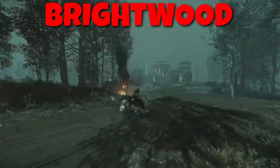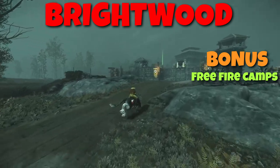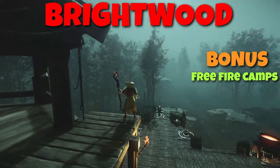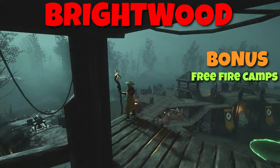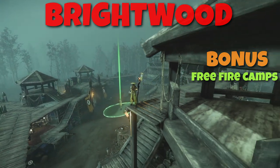In the very center of the map, hidden inside the misty woods of Brightwood, there is a fort which gives a really special bonus. If your faction has control over it, you will be able to create fire camps without any resources and as fast as a snap of your fingers.